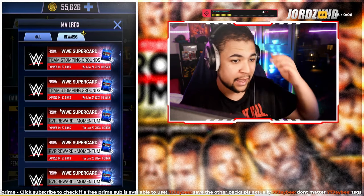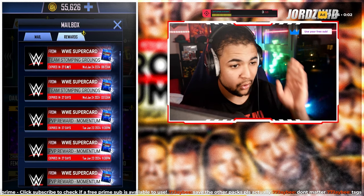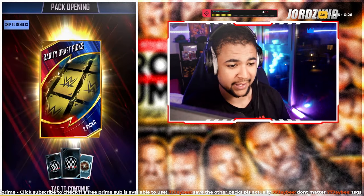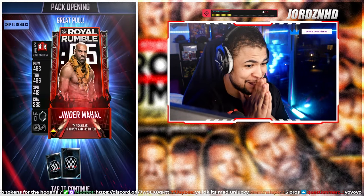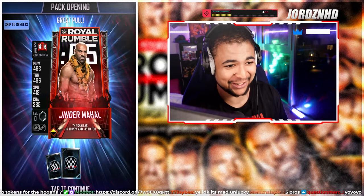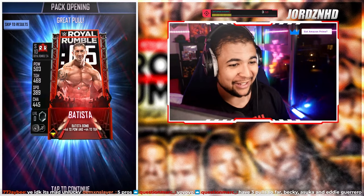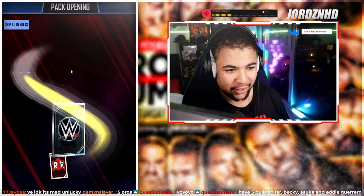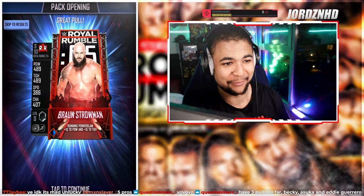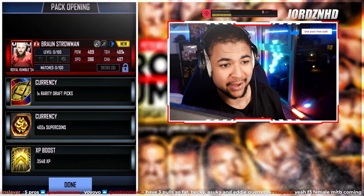I'm going to cut back to the RDP board. We actually just got a Jinder Mahal Rumble card from a TSG pack — let's go! Then it's Batista with another incredible image — absolutely awesome. Another Rumble in this one: Braun Strowman! He's back in the game. What an image — Braun Strowman is actually one of my favorites. It comes with Overrun — couldn't ask for anything more.